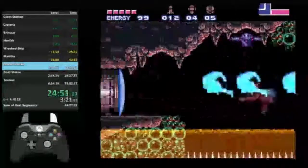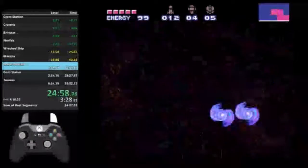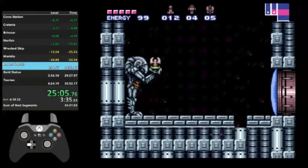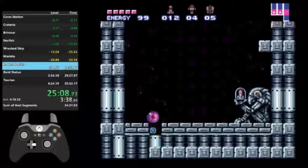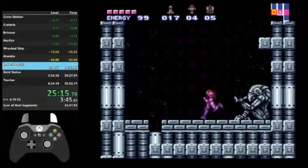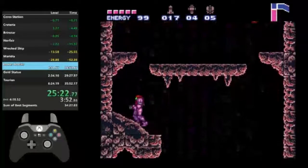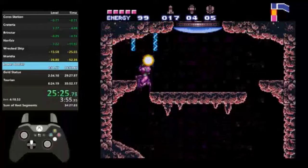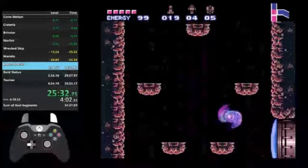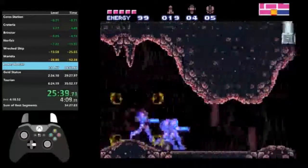This is where Norfair becomes fun. This is a Grapple Hook Spark — I'm not grabbing the Grapple Hook, but I call it that because I have to do a Shine Spark right here. This is another Shine Spark I have to charge — first I have to thread through that, which I failed to do until now. This is a short Shine Spark, but it matters. We're about to leave Norfair. We're good — we're not going back there ever again.